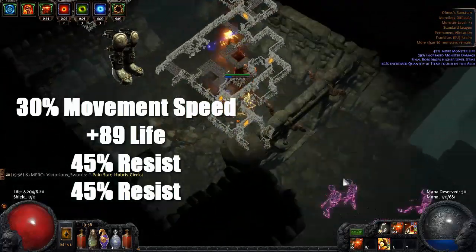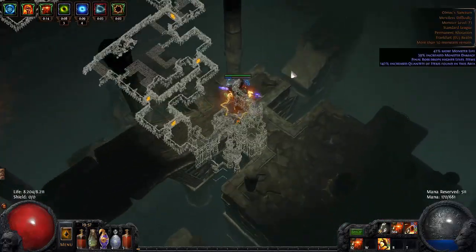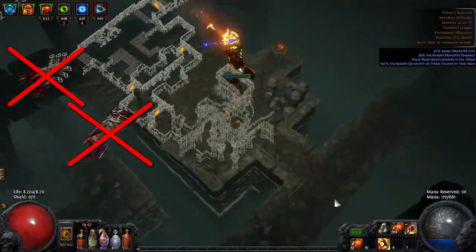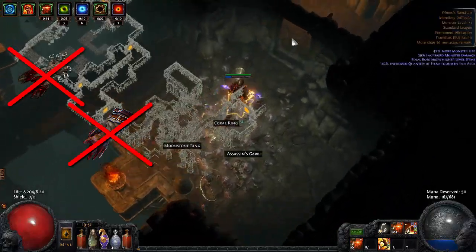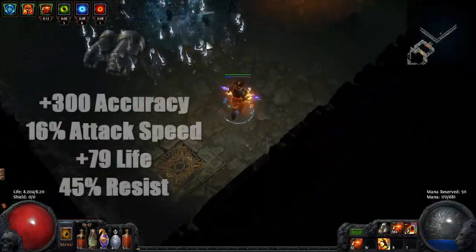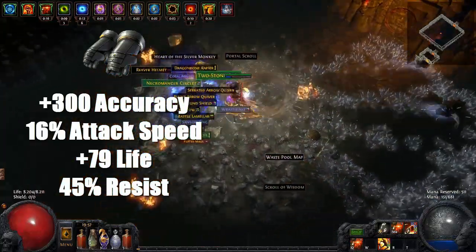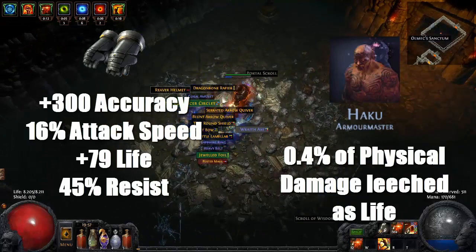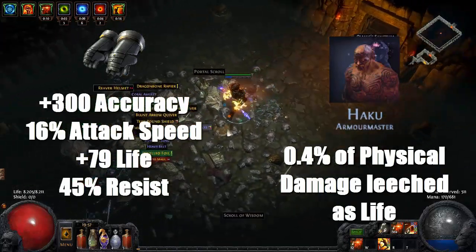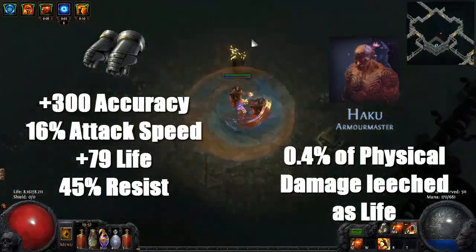For boots, nothing spectacular — movement speed, life and resists. I chose to wear rare gloves, as we are already using 3 uniques without any resists, so I found it hard to cap out everything using stuff like Maligaro's or Facebreaker. Attack speed and accuracy are nice together with standard life and resists. Don't forget to get Mana Leech on at least one piece of gear. It's hard to find it on jewelry with all the other mods, so often it's best to simply craft it onto your gloves with Haku.